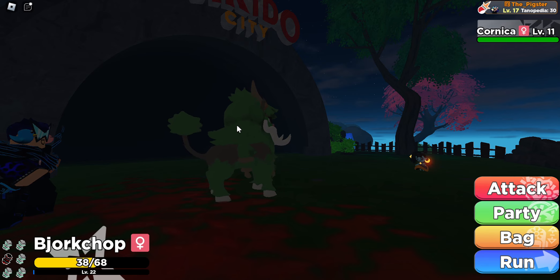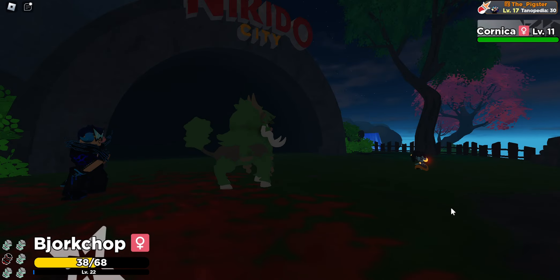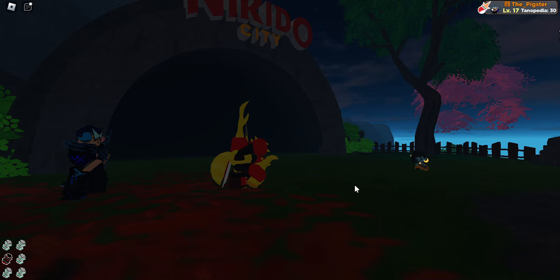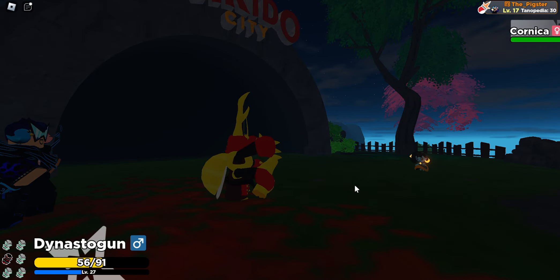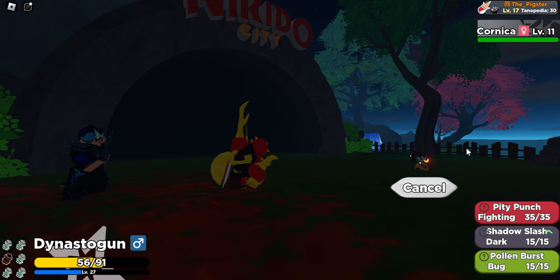When you have a mount on, you can't interact with all overworld Norians, so I do believe this is an overworld encounter as well. Let's get out my Dynastogon because it has the move Pity Punch. If you don't know what Pity Punch does, it's basically this game's equivalent to False Swipe, just like Doodle Roll has Glancing Blow and Mini Legacy has Spare.